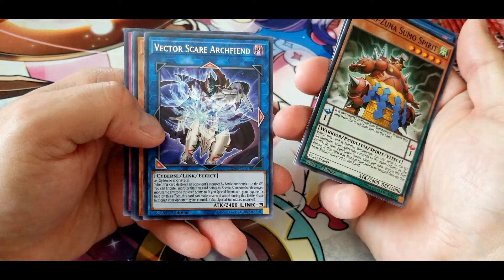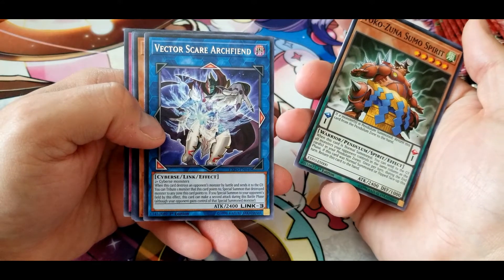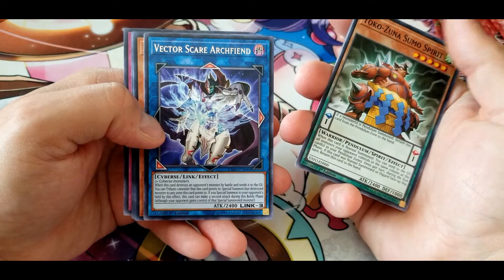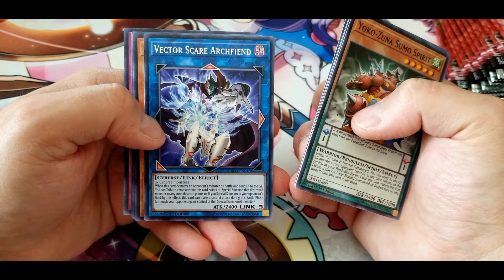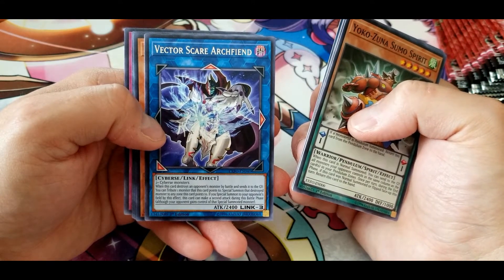Vector Scare Archfiend: when this card destroys an opponent's monster by battle and sends it to the graveyard, you tribute one monster this card points to and special summon that destroyed monster to any zone this card points to. If you special summon to your opponent's field by this effect, this card can make a second attack during the battle phase, although your opponent gains control of that special summoned monster.